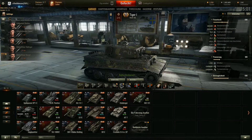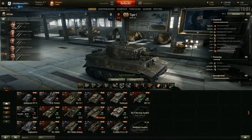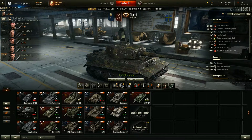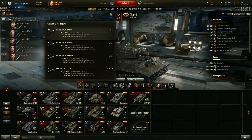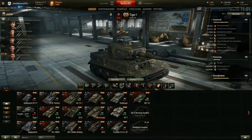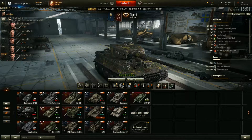Das Ganze schauen wir uns mit der 100%igen Mannschaft an, die ich hier habe. Bedingt auch mit den Modulen, kriegen wir eine Feuergeschwindigkeit von 10,6. Dann haben wir eine Nachladezeit von 5,7 - also relativ schnell ladend. Deswegen bin ich sehr begeistert von der 8.8er auf der Stufe 7.